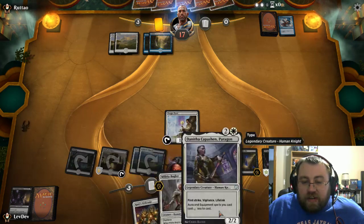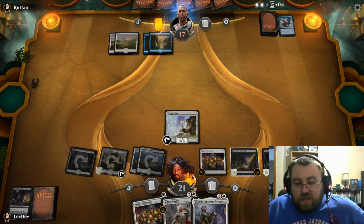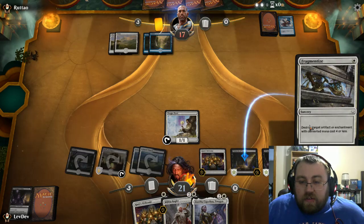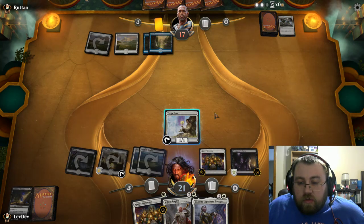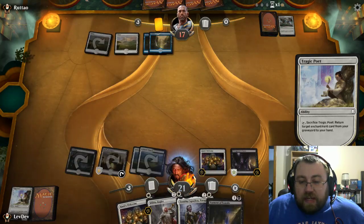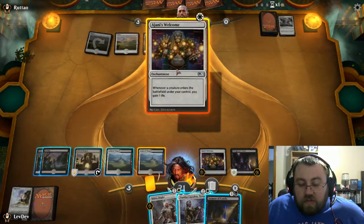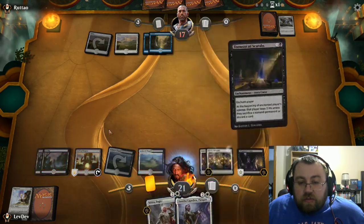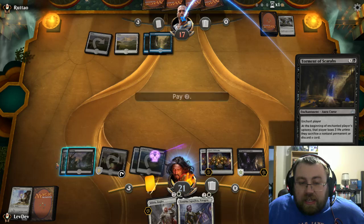We still have spells to interact with, such as Danifa, Bugler, and Giant's Welcome. Even if he tries to counter the Torment of Scarabs, he goes with a hard counter. Since he's going to do that, we're going to try to return this with Tragic Poet. There is a chance he might Disallow it, which he doesn't have. So then all we have to do is play Torment of Scarabs again.